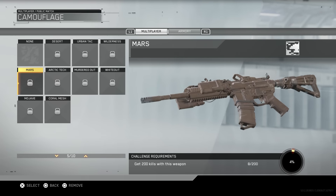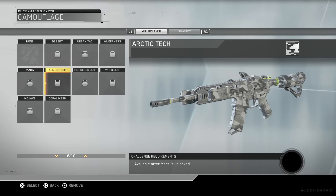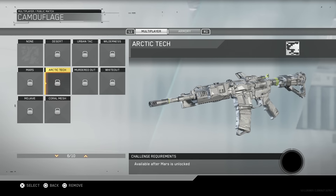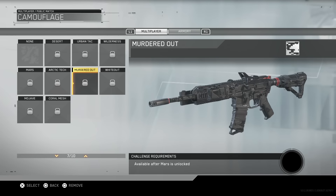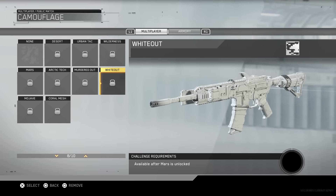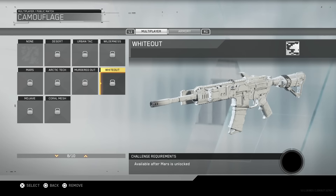The next camo is the Arctic Tech camo, which is the coolest out of the basic camos shown so far. It's really shiny when you move it around or light hits it, which I think looks pretty cool. The next one is Murdered Out — it's pretty basic but looks really clean with its red and black color scheme. Then there's the White Out camo, which is completely white with a little black tip at the end of the barrel. I think it would look really vibrant, especially on snow maps.